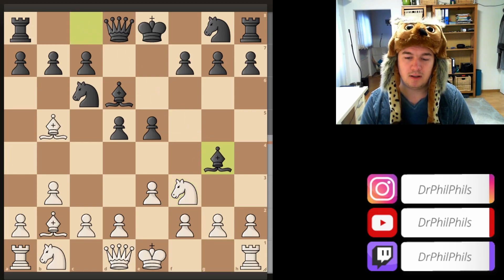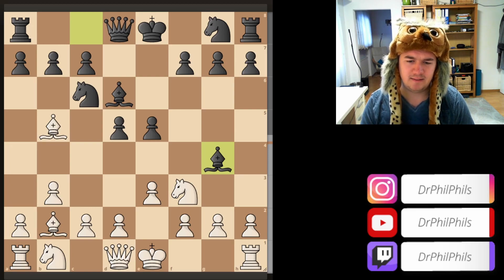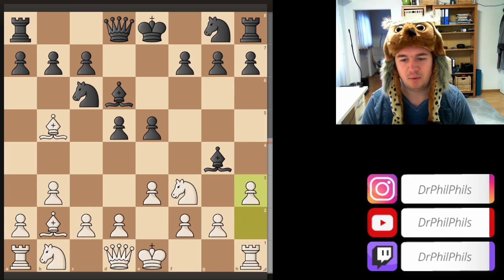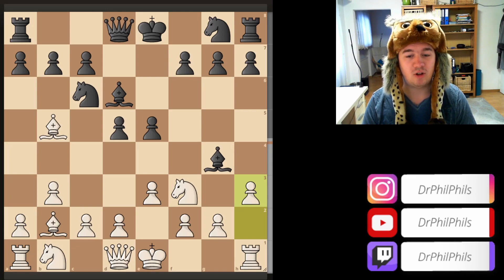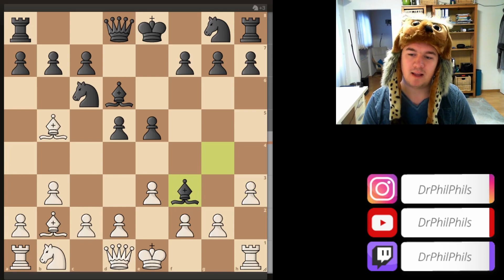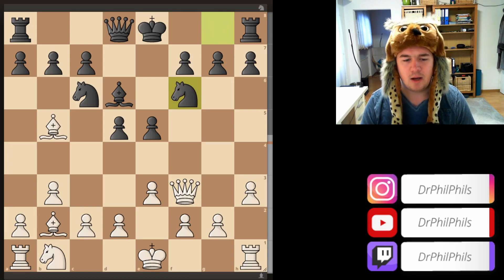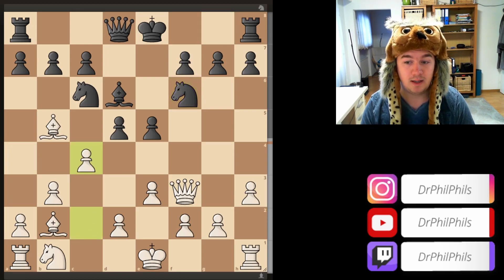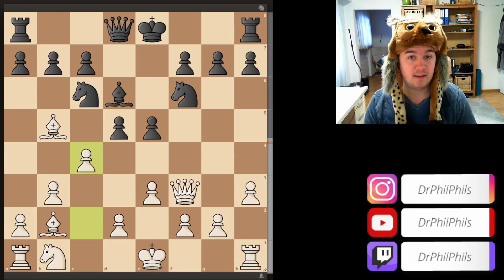Now bishop g4, development and pinning the knight. I think white's decision is probably correct here to immediately ask the bishop a question with h3 — do you want to trade yourself off for the knight on f3? Black should not fall too far behind in development, so he decides to take. Bishop takes f3, queen takes f3, knight f6 development. And now immediately you can strike in the center with c4, basically one of the signature moves of this opening.